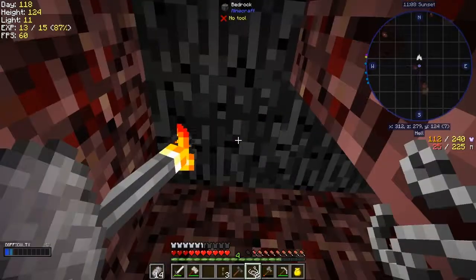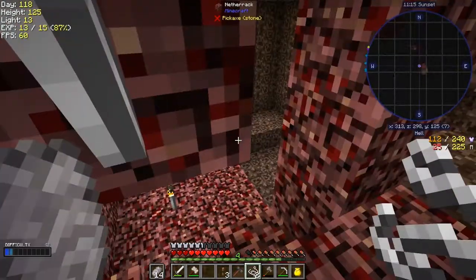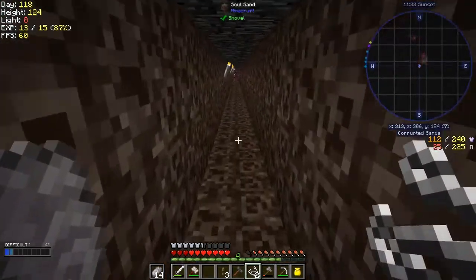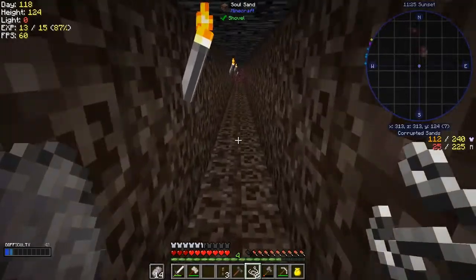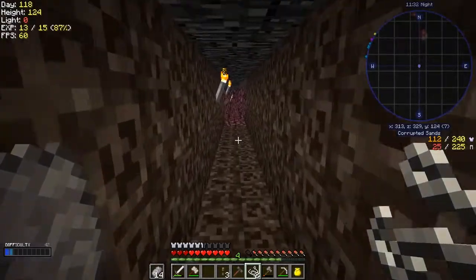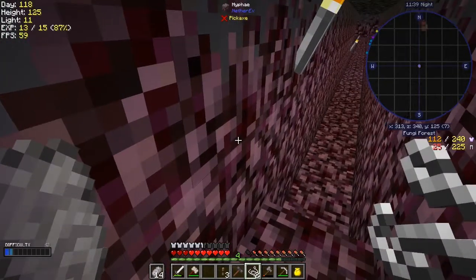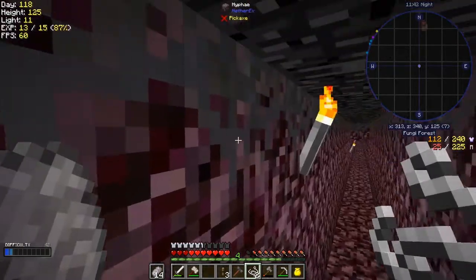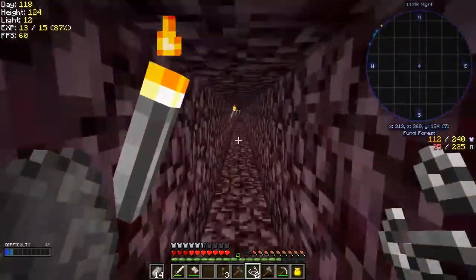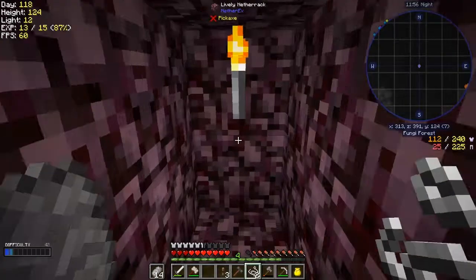So down here was a good place. Where am I? I'm at height 125. And here you get soul sand - and I've been mining out some soul sand there, it's no big deal. Well I've still got three axles - I don't make too many axles. And then we come to this - and this is lively netherrack. I don't know what the uses of this is. But well I do - I don't know what we're going to use it for yet. And it's just going on. So let's just try something else.